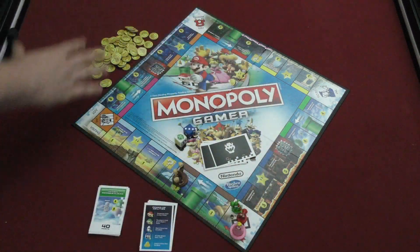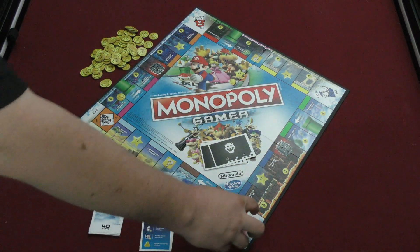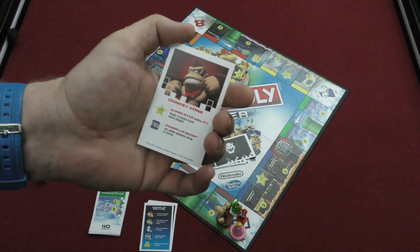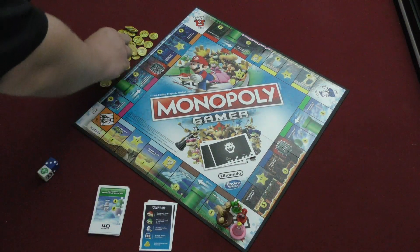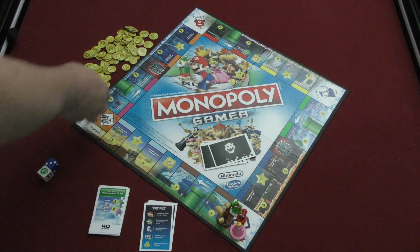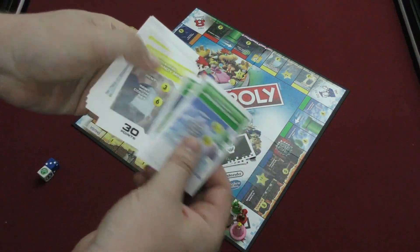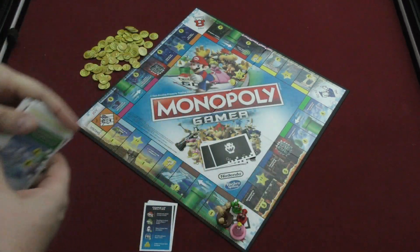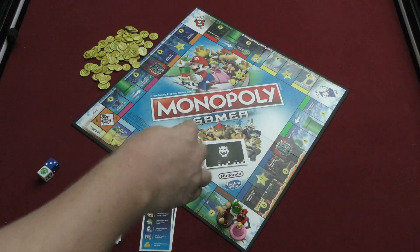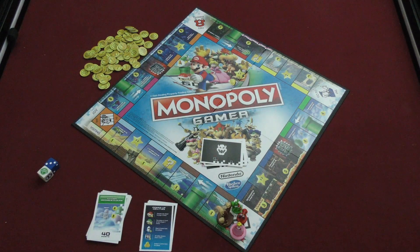Here's your board of Monopoly Gamer, which looks just like a regular Monopoly board. You're going to pick a character — you might pick Yoshi, Super Mario, Princess Peach, or Donkey Kong. Each of these characters comes with a card telling you their special abilities. The goal of this game is to get the most points, and the currency of the game is coins instead of paper money. Every five coins is worth ten points at the end of the game. The different properties are also going to be worth points, as are bosses that you can defeat.